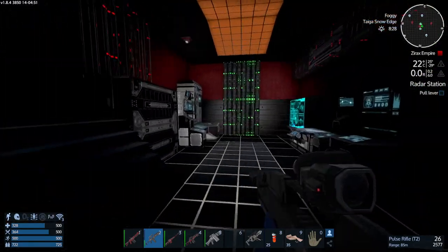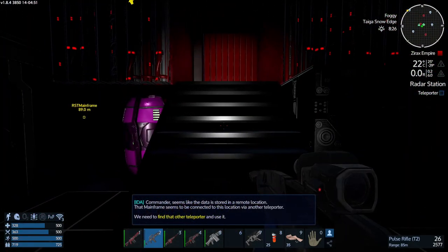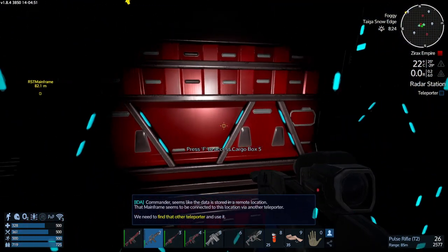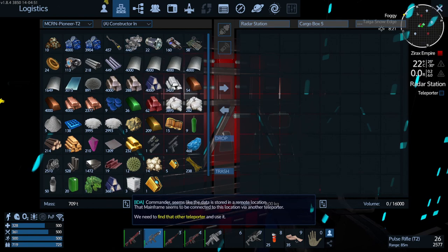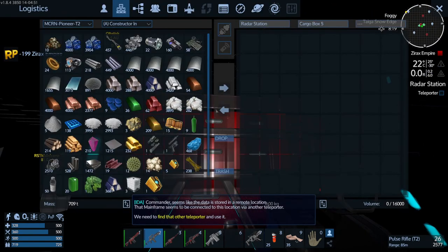We've got some auto mining cores. We need to find the other teleporter and use it. I'm going to go around and loot all this lot so I don't have to keep coming back here. Most of this will go in — it's all low level loot, nothing particularly special.